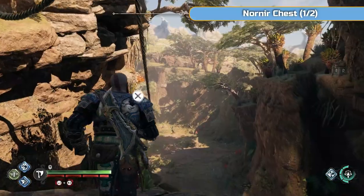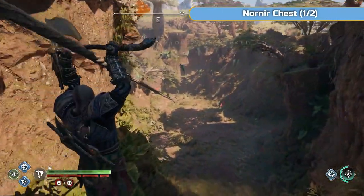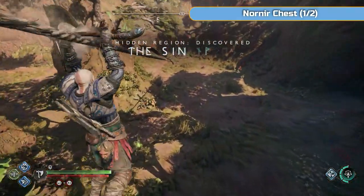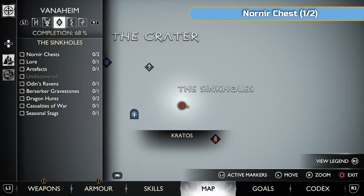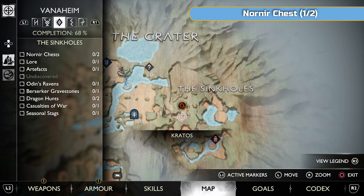We're going to be doing a Nornir chest first. There are a couple of Nornir chests, there's lore, a stag, a couple of dragon fights, an artifact, a berserker gravestone, a flower, and Odin's raven — you can see it all listed on screen.